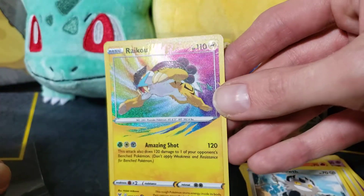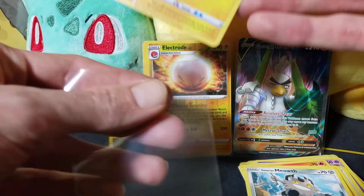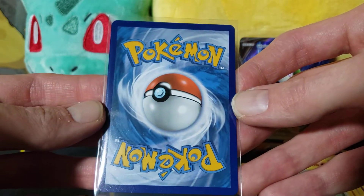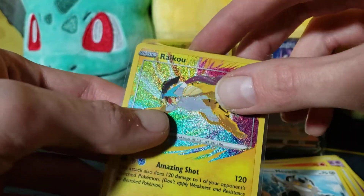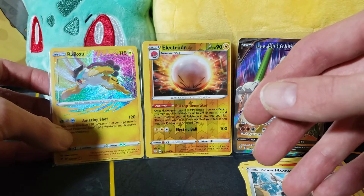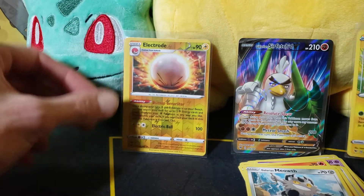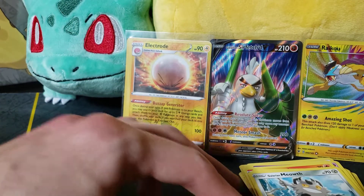This Raikou is awesome — I actually really like this card, it's sick. Something isn't bad either — I always dig it when you get a good card and it's centered decently. That's always a plus. Maybe it's because of the yellow too — it's a little harder to see, but it being a lightning Pokémon and all.